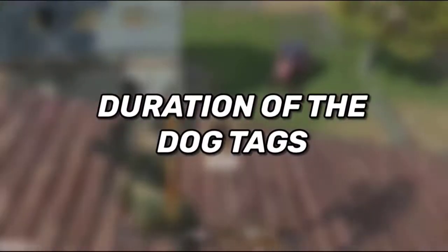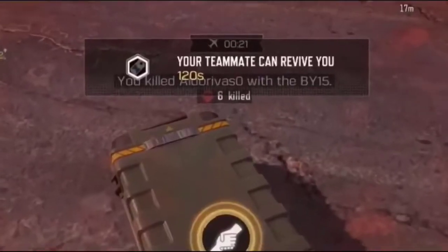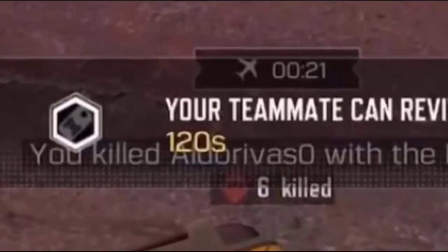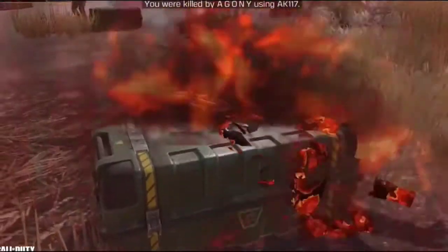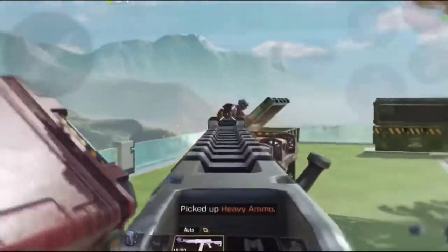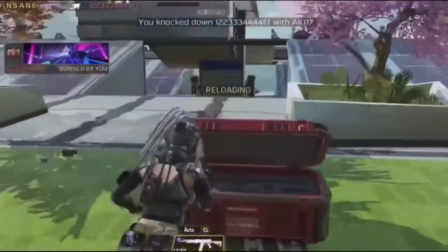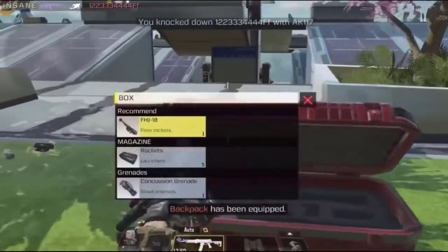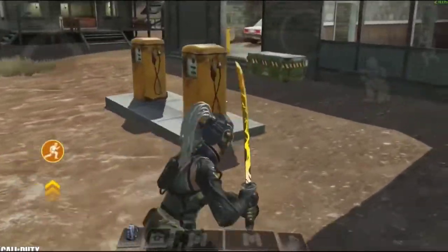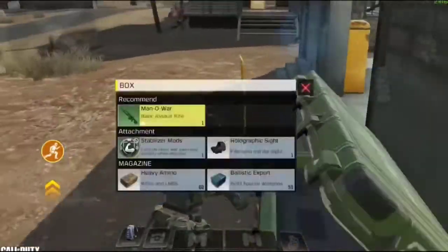The other important secret change is the duration of dog tags. In previous seasons, dog tags remained on the ground for 120 seconds — 2 minutes. In this season they increased it by a minute, so now it's 180 seconds. They also changed movement near supply boxes: previously moving next to them would slow you down, but now you can move near them at normal speed, which is great because it was extremely annoying.